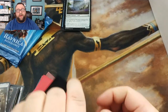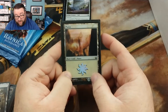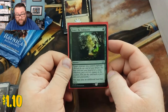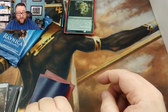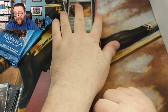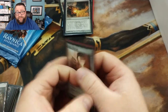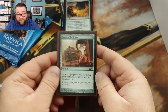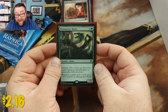Our foil basic is a Return to Ravnica Plains — I actually like the Return to Ravnica arts. We got an Enter the Unknown foil — that's actually pretty good too, I'm digging it. For the common or uncommon, we got a Shriek Horn — I believe that's still a couple bucks.